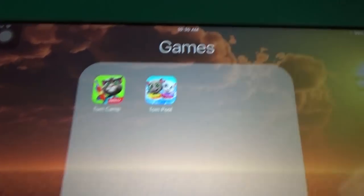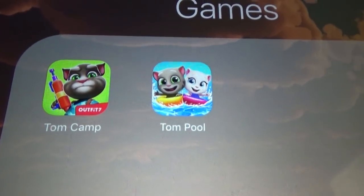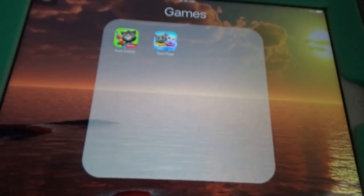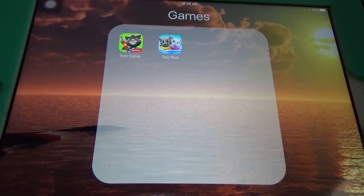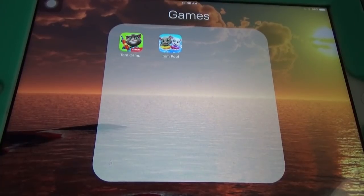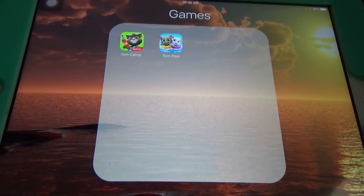Hi, welcome to Books HD. Today I'm going to compare the two new games — Town Pool and Town Camp. Both games have a lot of similarities, like building things and unlocking characters.